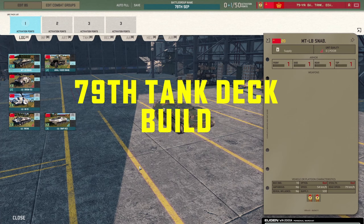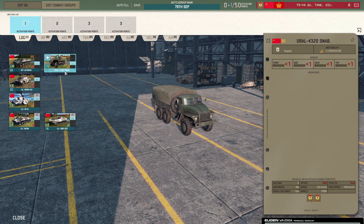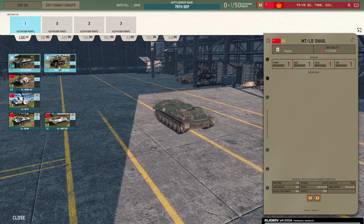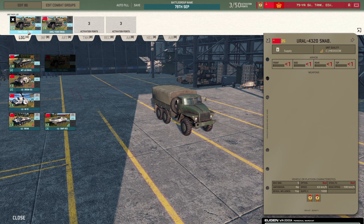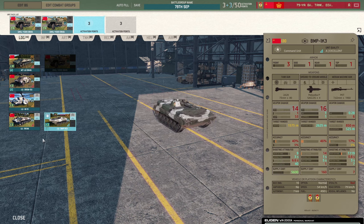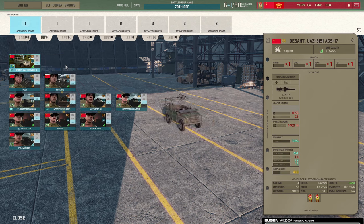Welcome back - now we're going to look at the 79th deck. Same as the previous deck, we're just going to whiz through and build it. Supply options here are pretty similar, if not identical - you've got 10 vehicles with 500 supply each or 5 with 1000 each. I'm just taking 2 stacks of the 500s again - that's 10 vehicles, enough to cover the area of a map I'm in. For command, I'm just taking the cheapest option since it's about top armor rather than front armor.